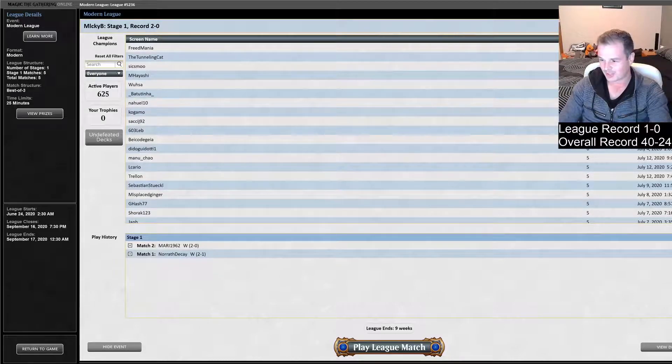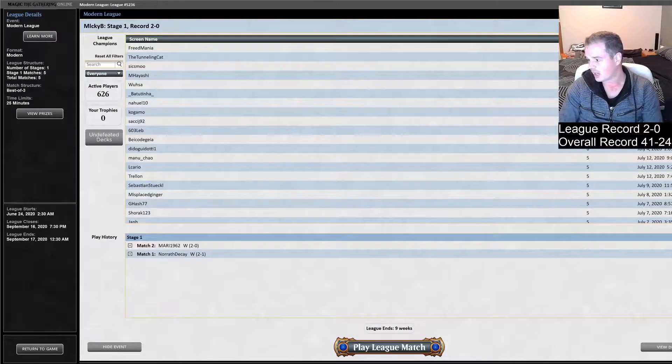Opponent has disconnected. I think maybe he was a little bit frustrated there. If he had one extra life point, he might have done Wear/Tear and gone for the Spider Umbra — in which case we'd path the Swiftspear in response. I think the line we did was the best line we could do. That's 2-0 so far in this league against two Burn decks, showing our superiority there. Thank you for watching — if you enjoyed it, leave a like and a comment. Subscribe for daily Bogles content and ring the bell for notifications. Thank you all and we'll see you next time!